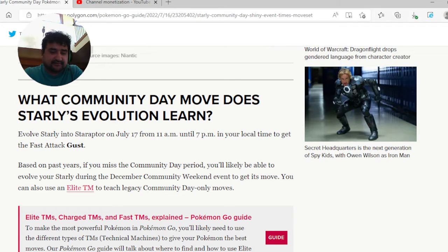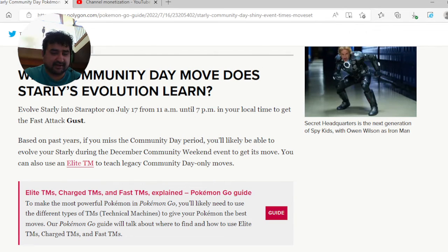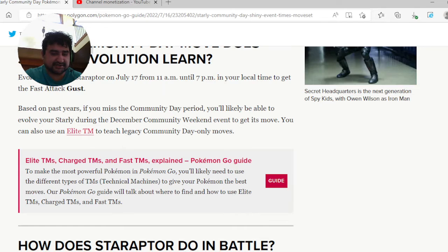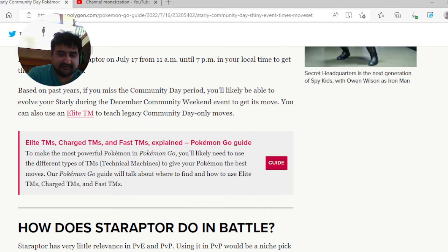The Community Day move for Starly's evolution: evolve Starly into Staraptor on July 17 from 11 a.m. until 7 p.m. in your local time to get the fast attack Gust. Based on past years, if you miss the Community Day period, you'll likely be able to evolve your Starly during the December Community Day weekend event to get the move. You can also use an Elite TM to change legacy Community Day-only moves.